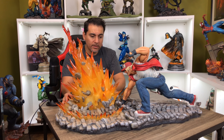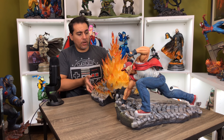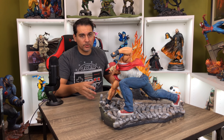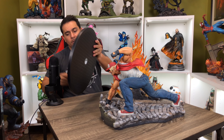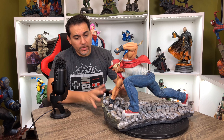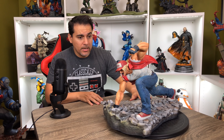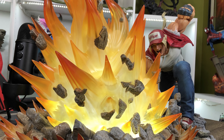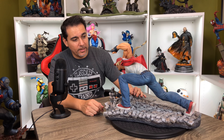Another cool thing: this flame piece separates from the statue. You can see it's really long with it on, but if you didn't want to display him with the big blast of flame and you were space-conscious, you could display him just like this. Let me get out the lazy Susan and spin him around 360 degrees. The flames look fantastic — it's an awesome addition — but not everyone has that space.